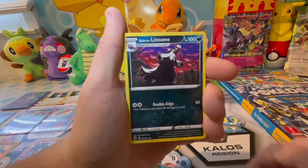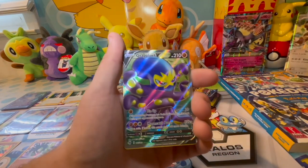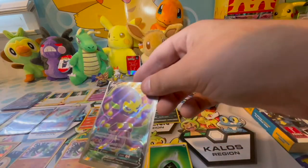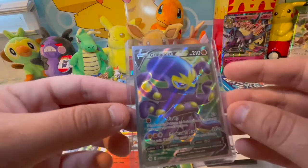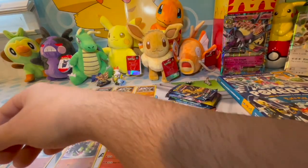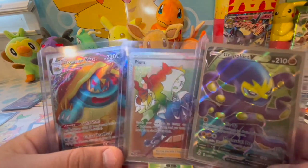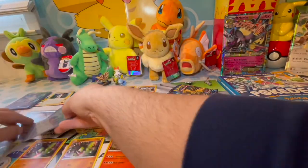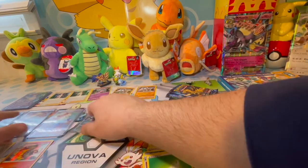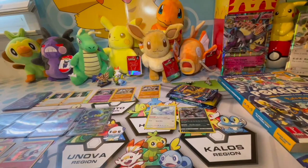Next pack: Rock Rough, Pearly Oign, Linoon, Sizzle, Peed, Hatina — reverse foil Scrafty — and a Graplocked V Full Art! That card looks very, very nice, going into a Champions Path sleeve. Full art Graplocked V — let's go! So the three best hits so far with no Charizards: the rainbow Pierre's, the Dreadnought VMAX, and now the Graplocked V Full Art. We'll sleeve them all up.